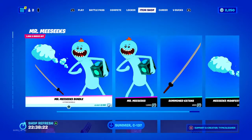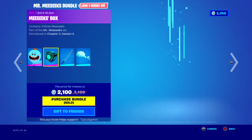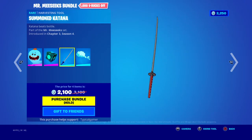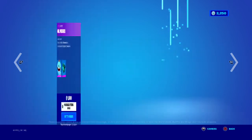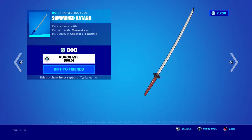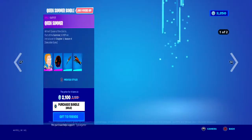In the item shop there's a new Rick and Morty thing — yeah, the Mr. Meeseeks bundle. Pretty interesting skin. We have his katana, it's an average katana but super cool. We have this glider — I'm pretty sure it spins around and does something when you glide down. Pretty cool. You can buy him separately for 1500, his back bling is 800, his katana is 800, and his glider is pretty cool too.